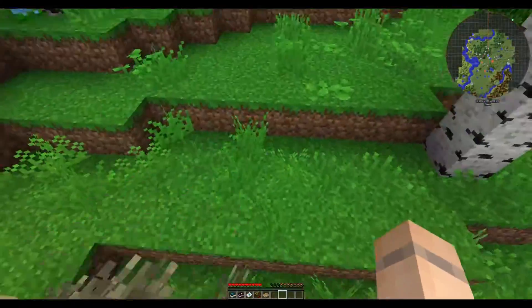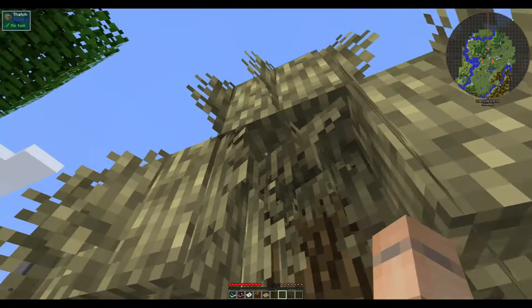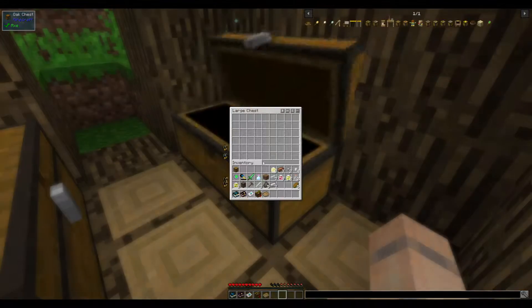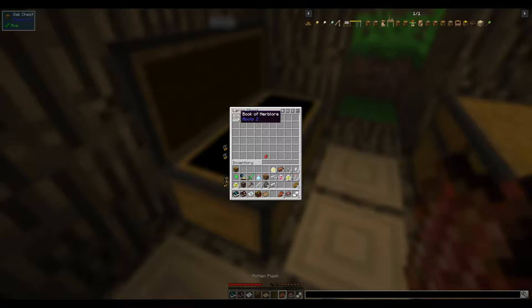Otherwise it's a fun little community and I've been a member for — who's is this? What is this? Roots. And there's cotton, a book of spellcraft, rotten flesh, a book of herb lore, and a berry.